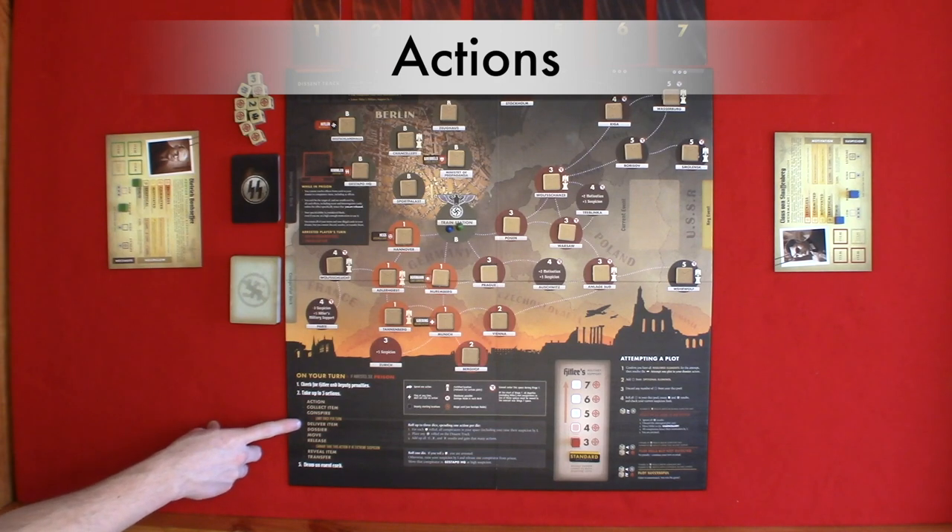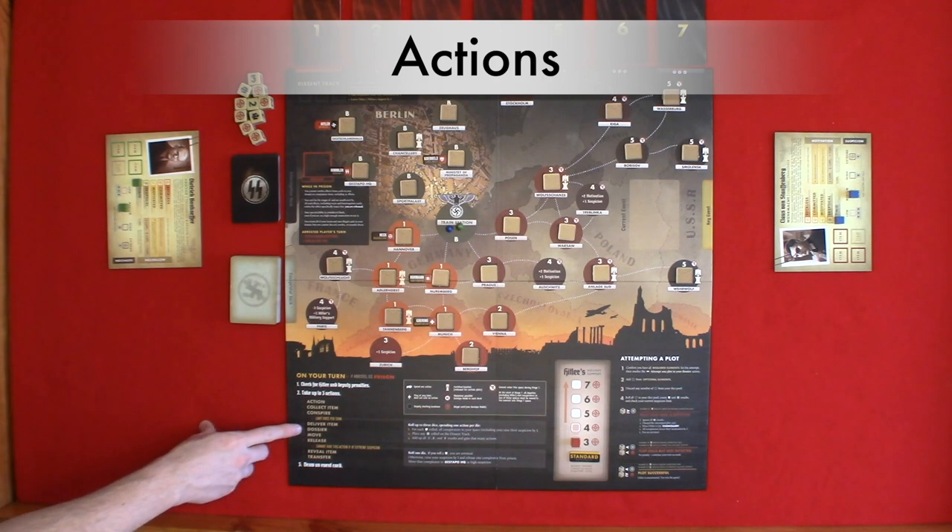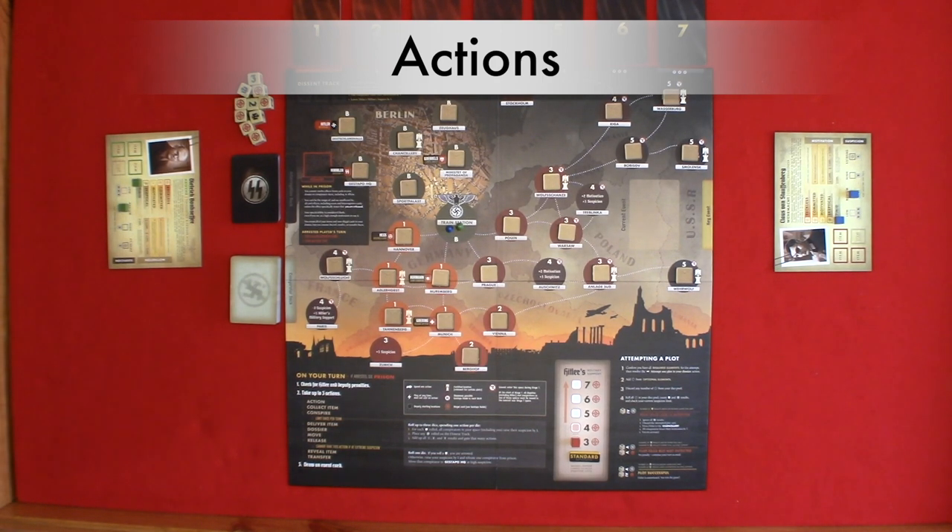The fourth type of action is deliver item. When an item is collected, you may uncover a deliver location where you may go and discard the item to lower suspicion. Players in prison cannot gain benefits from deliver item actions. Fifth is dossier: take the top card of the conspirator deck and play it to your dossier face up. Dossier limits are found on your conspirator sheet based on players and motivation. Lightning symbols mean illegal cards, and many of these cards are discarded after resolving their effect.